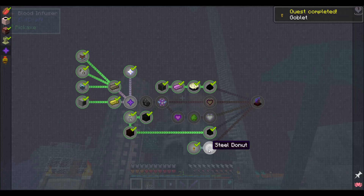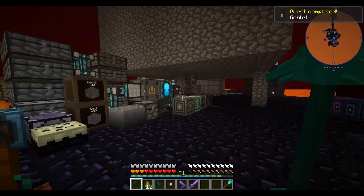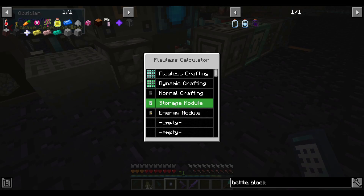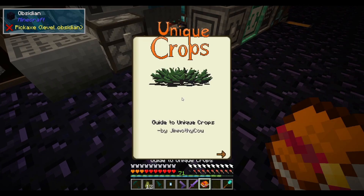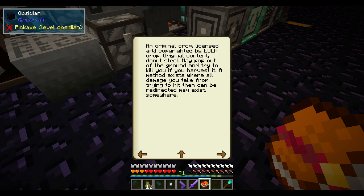I have no clue what that's for — that's to make the steel donut. I assume there's a plant that has something to do with this. Let's break out the Unique Crops book and do some reading. Here we have the donut steel crop — an original crop licensed and copyrighted by the EULA crop, which may pop out of the ground and try to kill you if you harvest it.